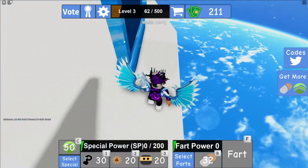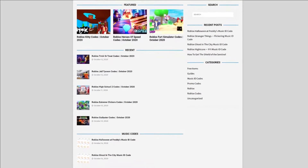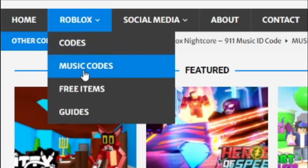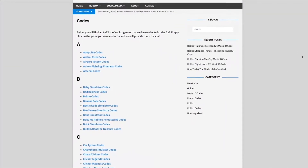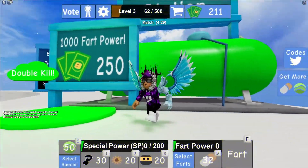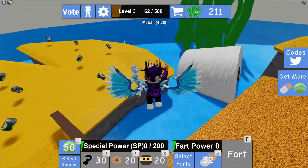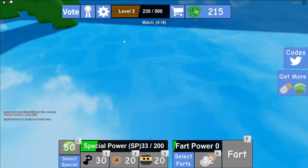One more thing before I start this video off — I need to tell you all about rblexcodes.com. That's my Roblox code website where you guys can find game codes, music codes, and guides. There's tons of stuff in there that you guys have to check out. Overall it covers over 300 Roblox games, so if you guys need a code for a game it will be there.